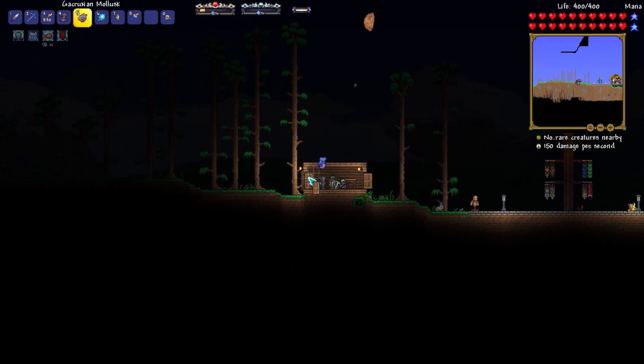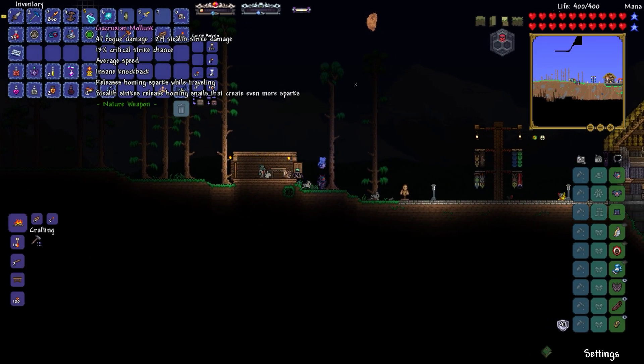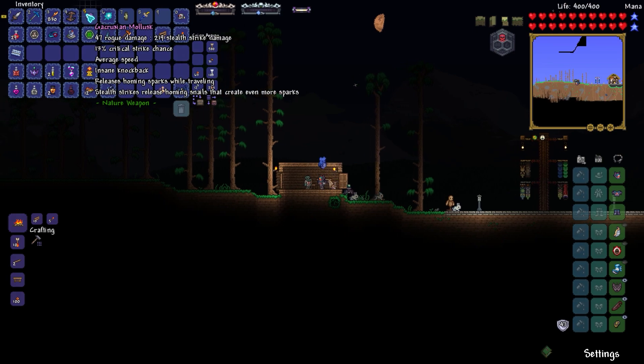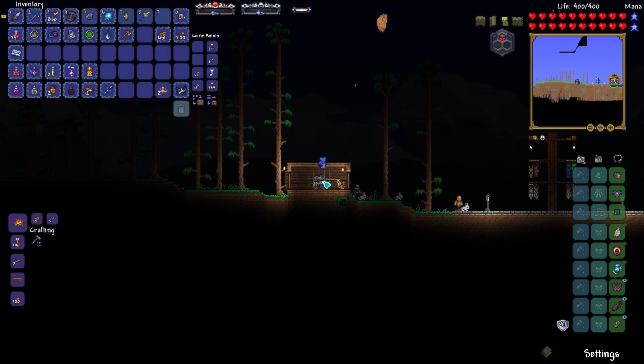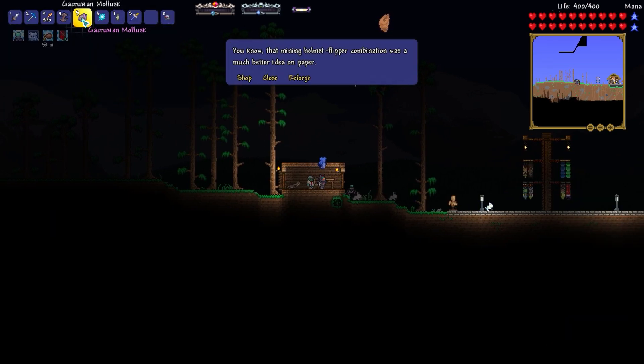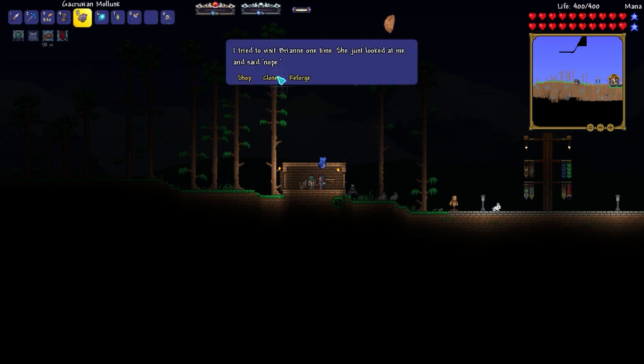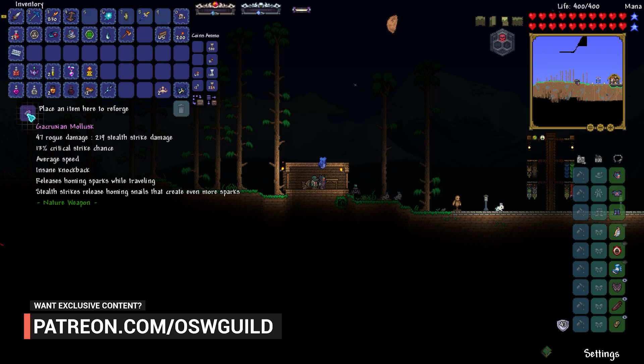I don't know why I didn't think of that. Well, maybe because it says 'release homing sparks while traveling' and 'stealth strikes release homing snails that create even more sparks.' It's not very clear, is it? Just not that clear. Alright, we're gonna reroll this thing and try to use this against Skeletron Prime, because I think it might be quite good.